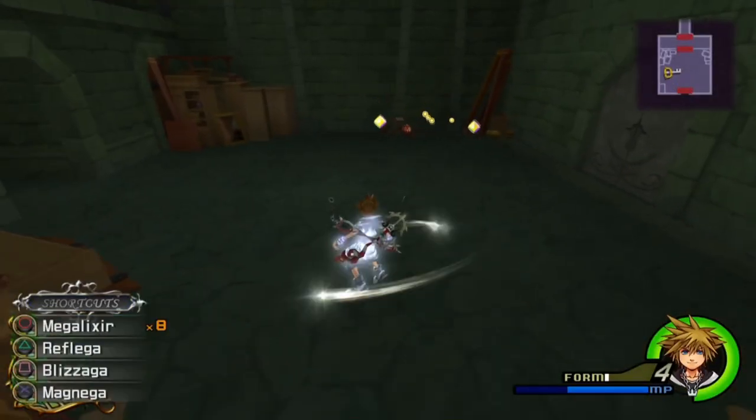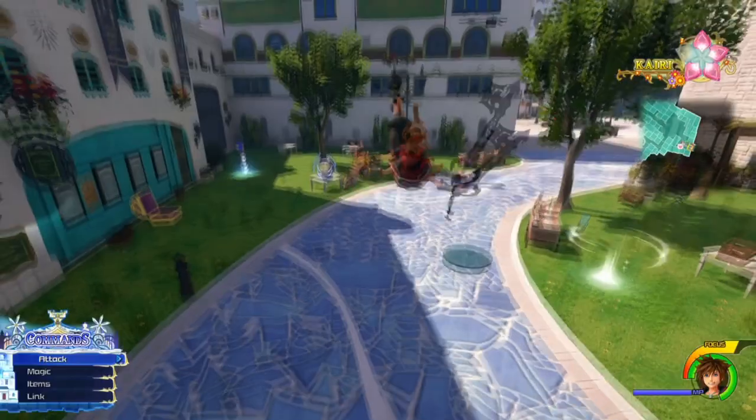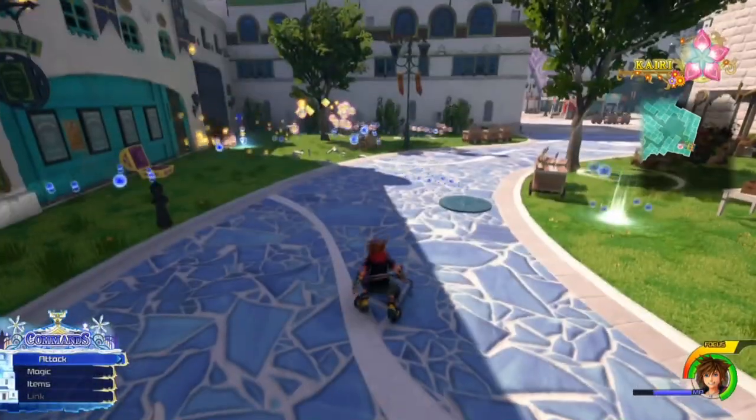A hidden property of Final Form's Magnet is that it picks up all treasures in the area, similar to how Master Treasure Magnet works in KH3.